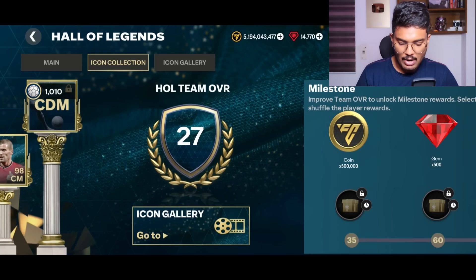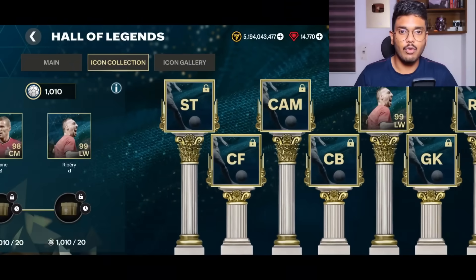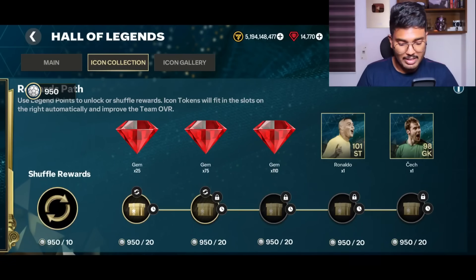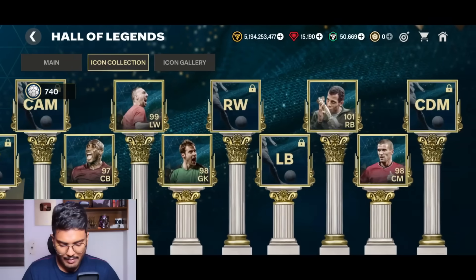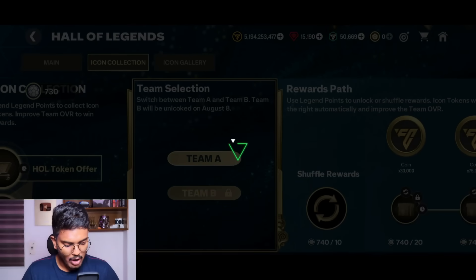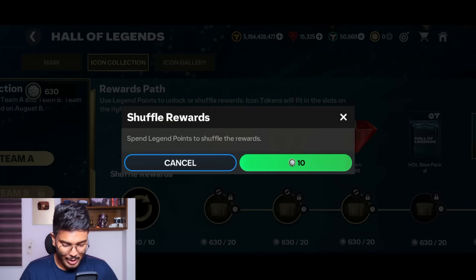All players from Team One's path are now unlocked, and in the icon gallery we've unlocked three players. Let's refresh the rewards — this time it costs 30,000 points — and we have R9 and Peter Schmeichel as new rewards. That's two more icons. We're almost at 45-50 OVR and have five icons in the icon collection. Next shuffle gives Sol Campbell. After completing that segment we're at 54 OVR. The following shuffle gives Michael Essien at the end — icon tile unlocked, 62 OVR rating.